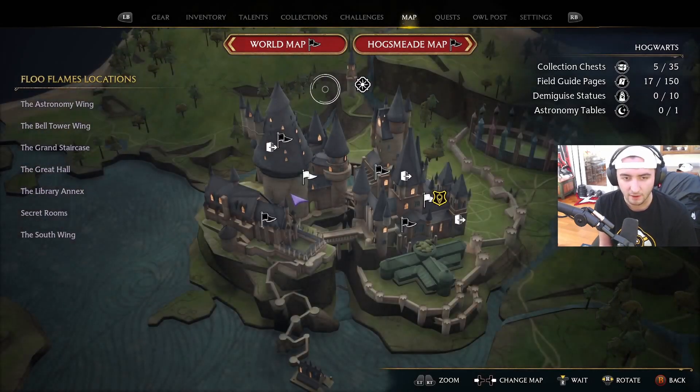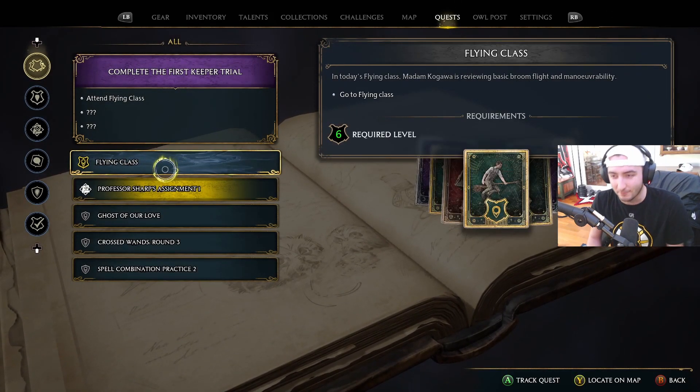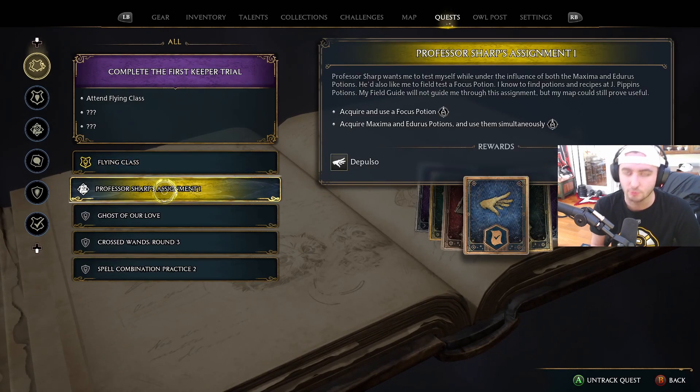I have a couple quests lined up. We have the main quest, which is flying class, which I'm really excited about — we're finally going to get our broom. We also have a side quest where we get to learn a spell.